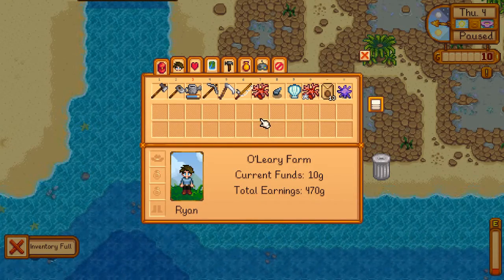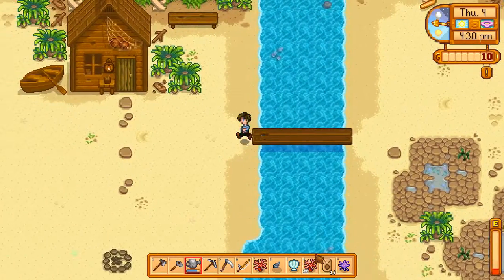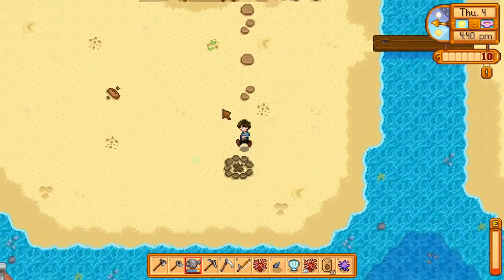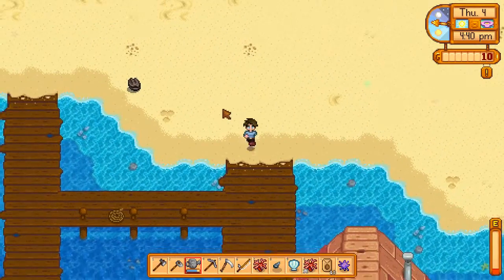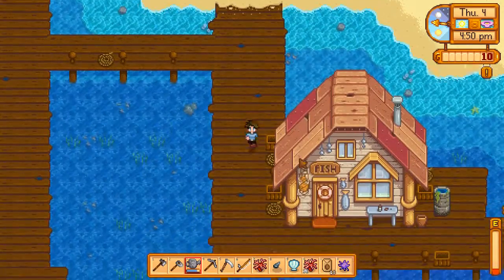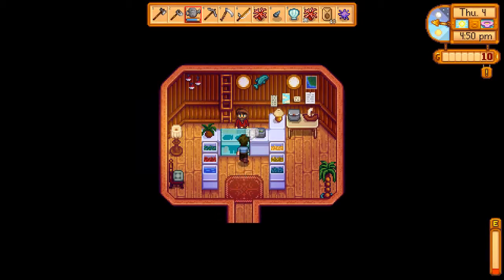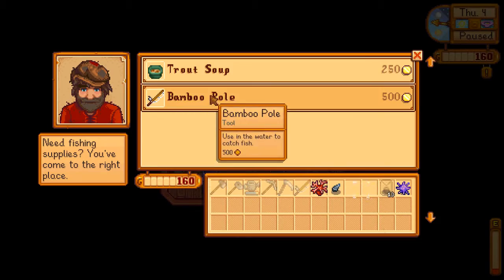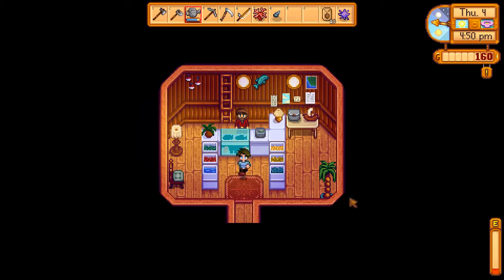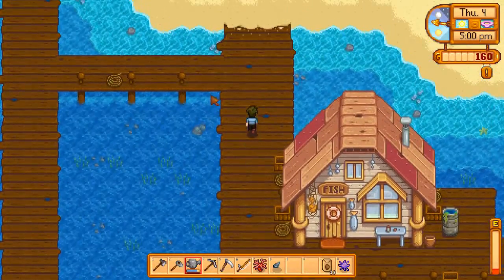This puts me in a difficult position. What I should do is go and sell the medium quality coral to Willie if I can get there in time. I may sell him two different things — clams are pretty easy to come by, so I'm going to sell him those, and then go pick up the other two elements that were on the beach.